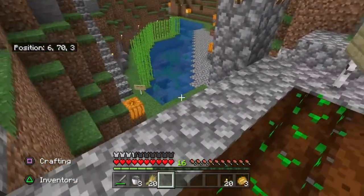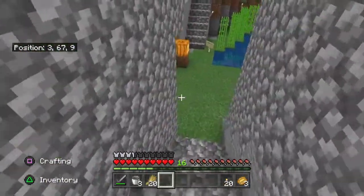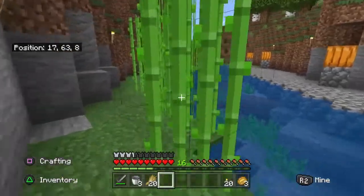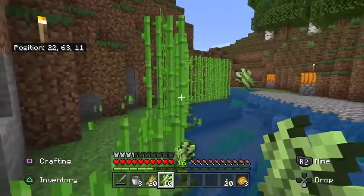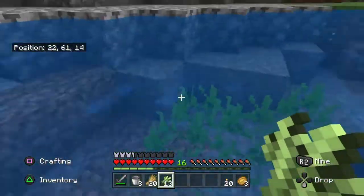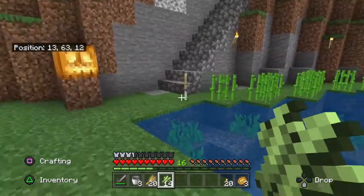The next ingredient we need is down by the river, which is sugarcane. We need the sugarcane so we can turn it into sugar for baking the cake. I'll just jump in the water here and pick up the last couple of pieces that fell in, and then we'll head up to our farm up top.